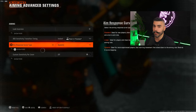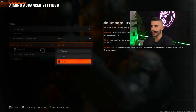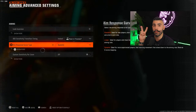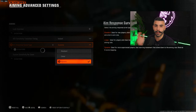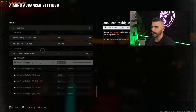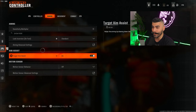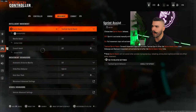In the aiming advanced settings, for aim response curve type — no brainer — put it on dynamic. There used to be two aim assist settings in this game but now it's just one: your aim response curve type. Your regular ADS and aim assist settings are at default, and you can change them there. Target aim assist is of course on because you're on controller, and make sure motion sensor behavior is off.